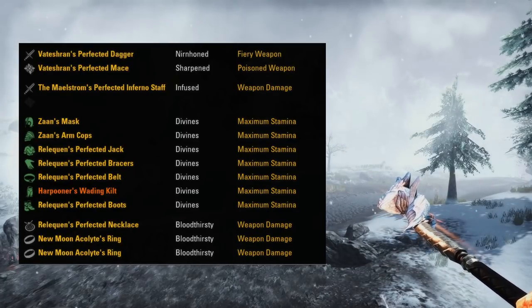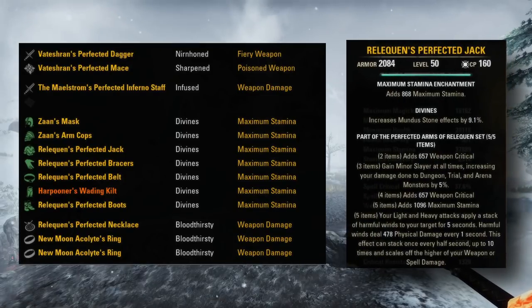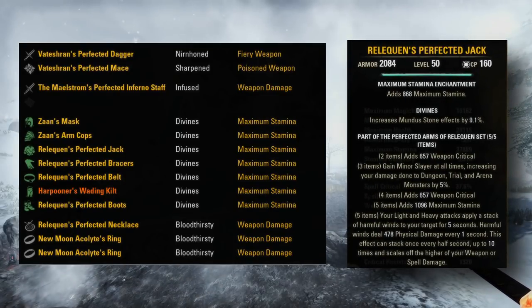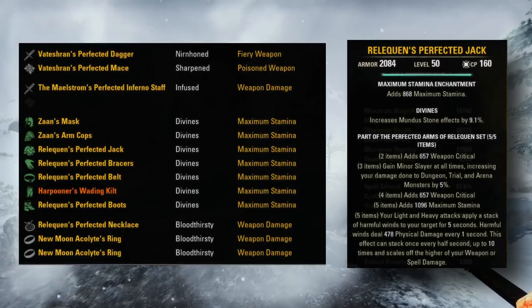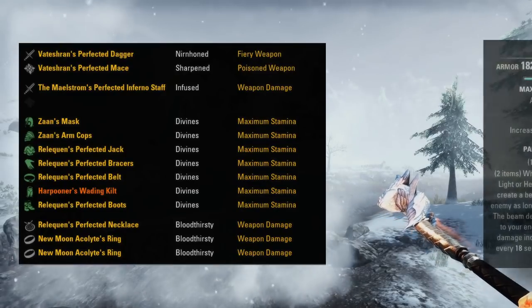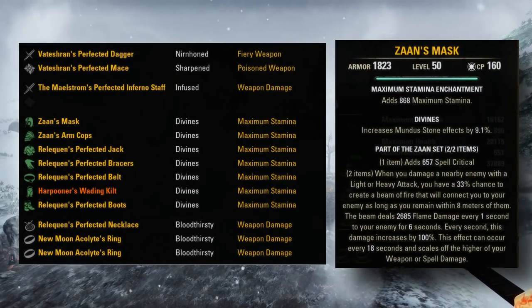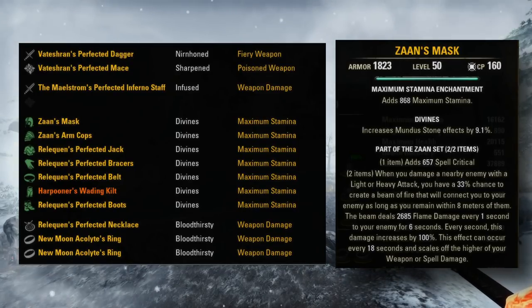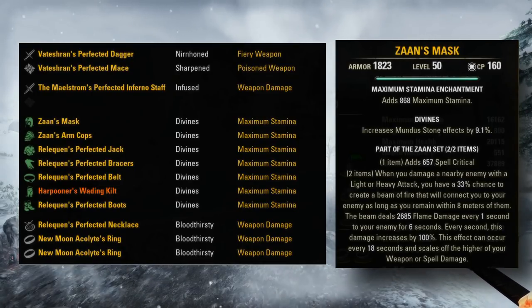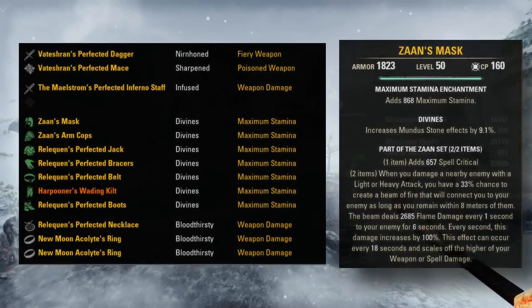To go into some of the rationale behind the choices: Reliquin is bugged at the moment with the new proc scaling they introduced, but it does still seem to be the strongest choice for Stamina DPS for single target damage, and should be even a bit stronger once it's fixed. For the 2-piece Zaun, the proc scaling hits really hard now and seems to be worth it over other monster sets, even with the 1-piece giving spell crit. And as we are doing some hybrid stuff, that spell crit line isn't completely wasted either.